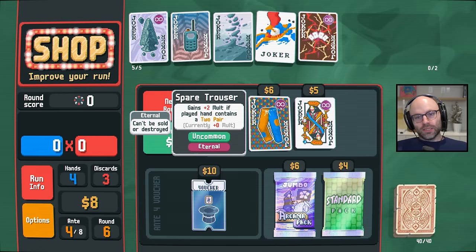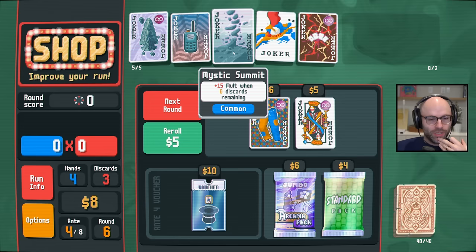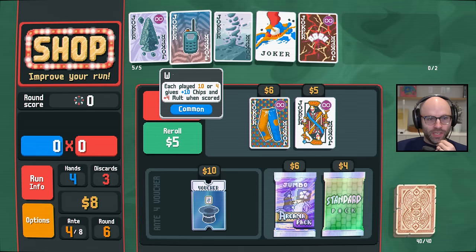It's very tempting to take spare trousers. It takes forever for it to catch up to Abstract Joker, but it would eventually pass it. And that walkie-talkie — at best is 20 mult, bro. And you're 15 mult flat. I guess I would just dump you and I'm going to run eternal pants.